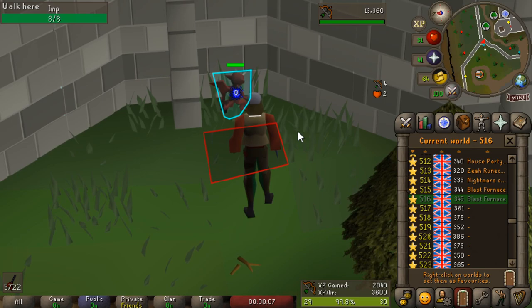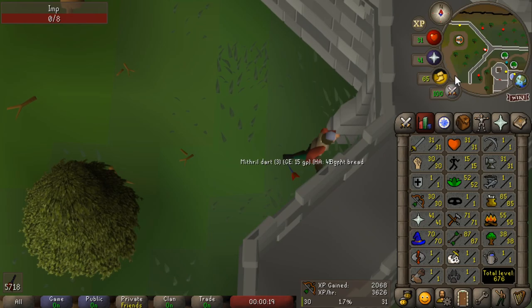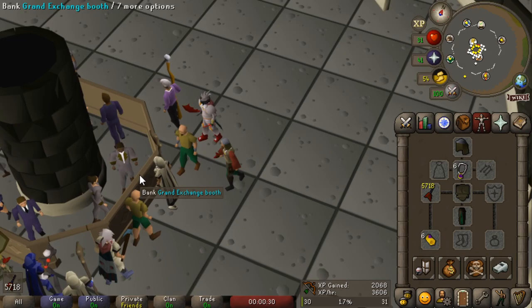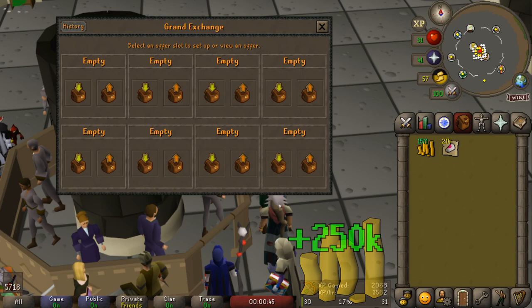There is level 30 hit points. About 3 hours later, we finally hit level 30 ranged. Ranged is proving to be as quick, if not quicker, than my melee stats, which is interesting because normally it's the opposite. While my max hit is very low right now, that doesn't matter much because the monster I'm fighting has low hit points anyway. We sold off all our bracelets of slaughter for about a 250k profit. I'm actively trying to buy more topaz bracelets but no luck really.